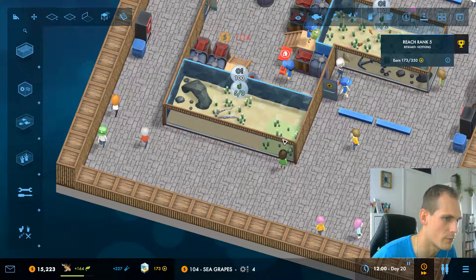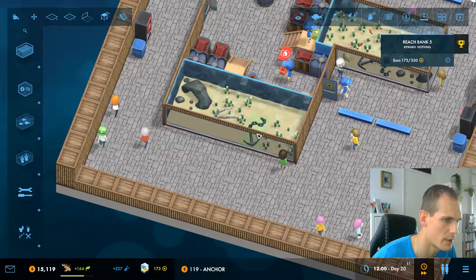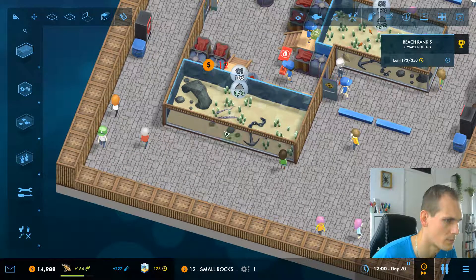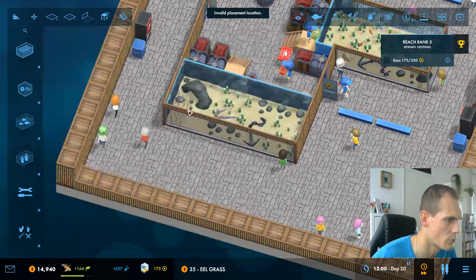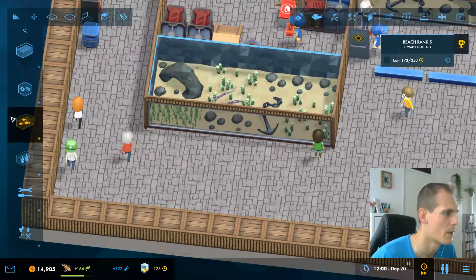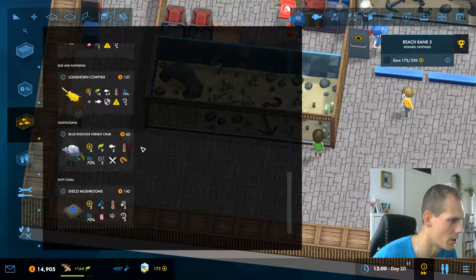Let's add some sea grapes over here and here. Let's add an anchor right here in the middle. Let's add some more rocks, and eel grass for the moray eels. So we have a little setup over here. What we're also going to put in here are the groupers — I love putting in the groupers.